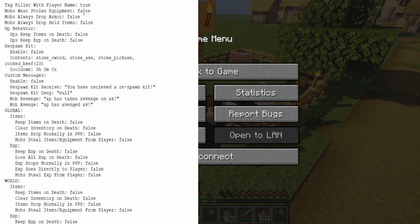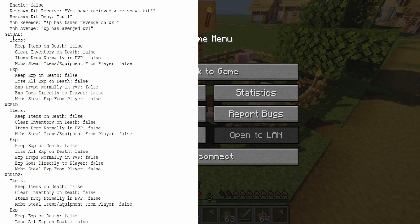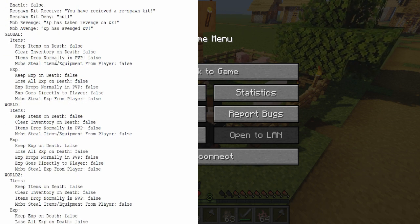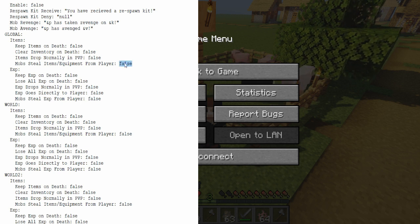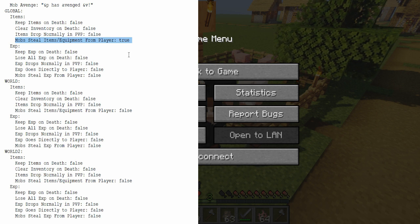The second option is Mobs Wear Stolen Equipment — we'll enable that as well. Now that doesn't do anything by itself, so let's scroll down to Global Items: Mobs Steal Items and Equipment from Player, and we'll enable that too. With this feature enabled, any time a player is killed by a mob, that mob will steal all of that player's items and equipment.